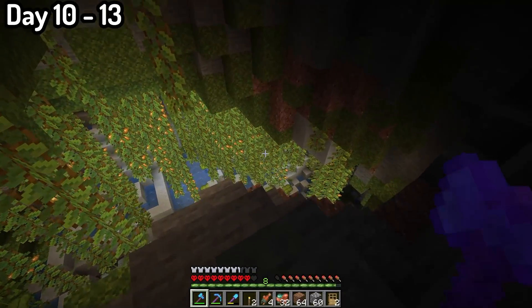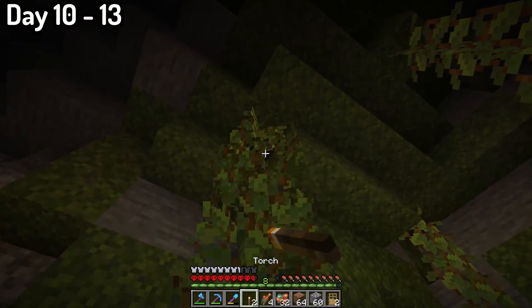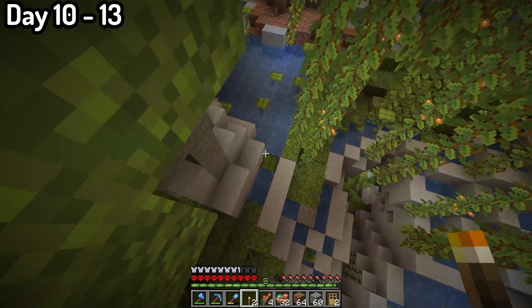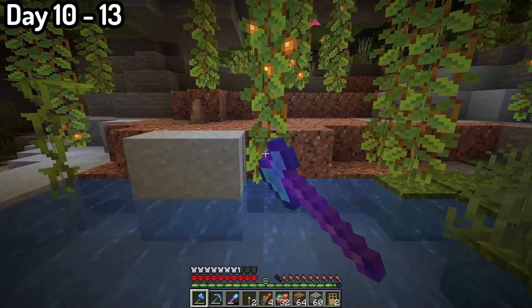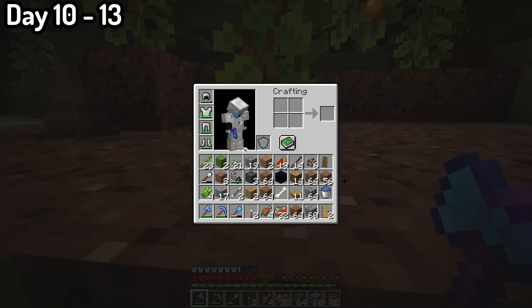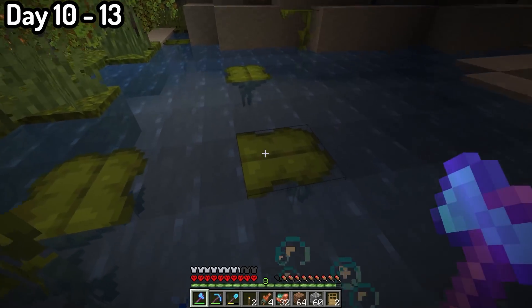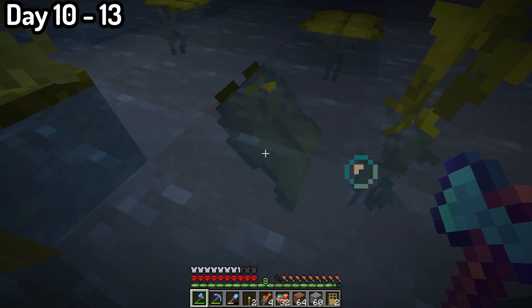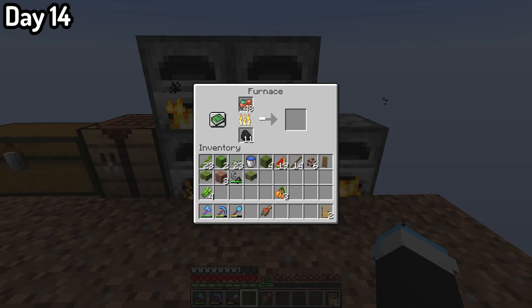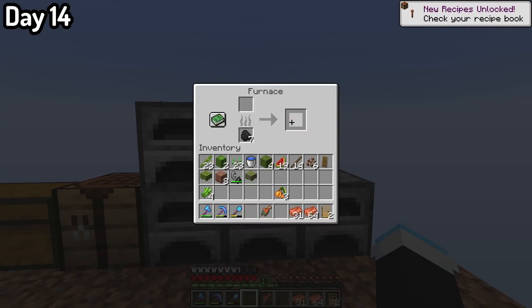I'm very lucky I did this, because I mined straight down into a lush cave. Oh my gosh, moss is definitely one of my favorite blocks in this update. Once I saw this, I was down those mines for ages — I got so sidetracked with all the moss and copper and other materials. On day 14, I spent the entire day smelting my copper. Yeah, I mined so much copper that it took the entire day to smelt.